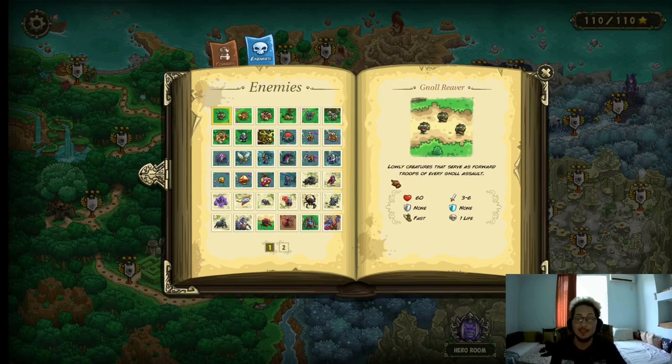Starting off with the Gno Reaver. We've already been through this — these are basically the beginning enemies. They have 60 HP, 3–6 damage, no resistances to speak of, and fast movement speed. The only negative is that they come in pretty big hordes, and they're pretty tightly piled up. So artillery — even though in this game it's not the greatest — tier 3–4 artillery is usually the best option. Arcane burst arrows are also pretty good. Just any area damage is good for dealing with these guys.